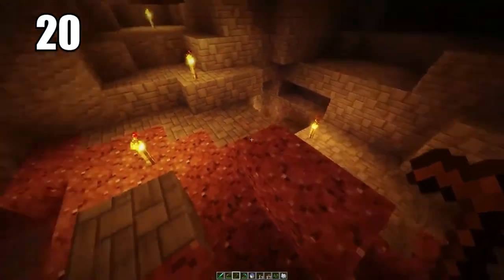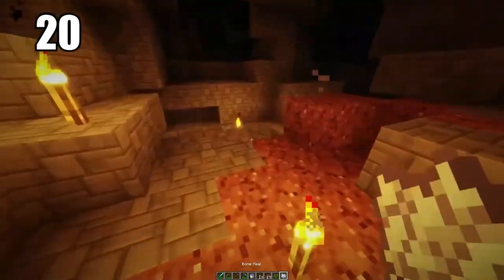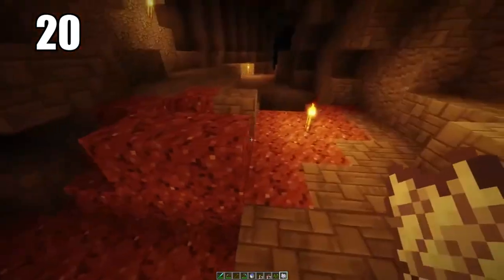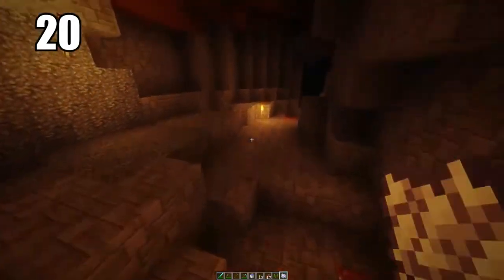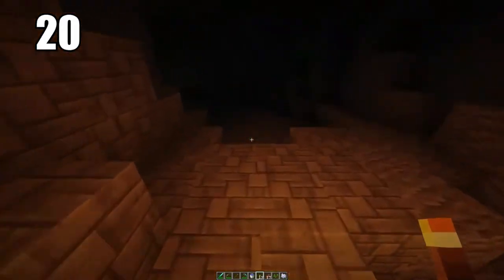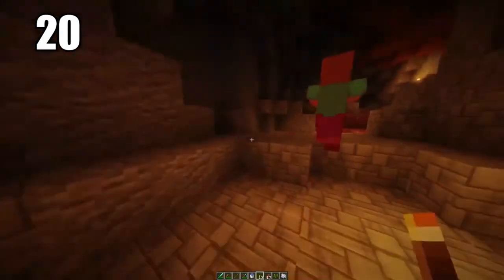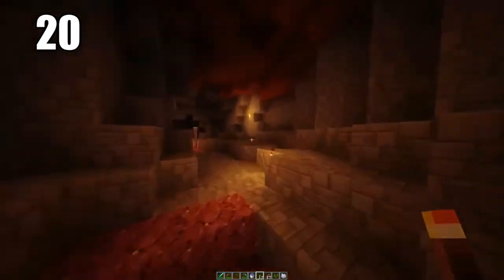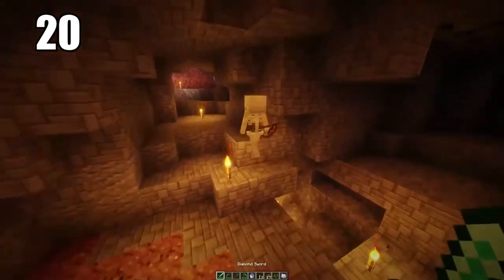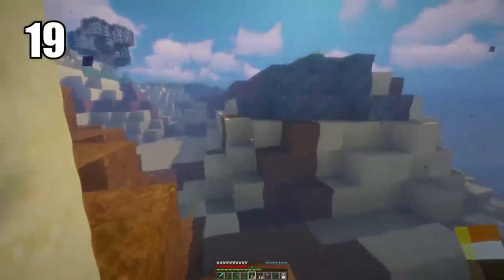Tip number 20: bringing some seeds and even bone meal into caves is a good idea, especially if you're going to be doing extended mining without leaving for a long period. If you have bone meal, seeds, or some mushrooms, you can actually grow some food down in the caves where there's dirt. It may be enough to keep you alive. I don't think you'll use this all the time, but it's better to have it and not need it than to need it and not have it.